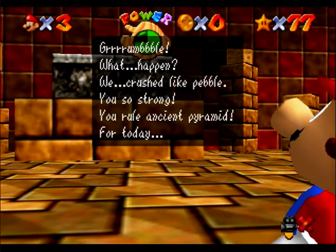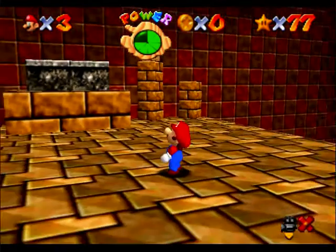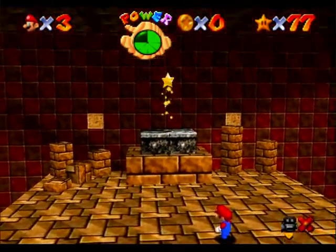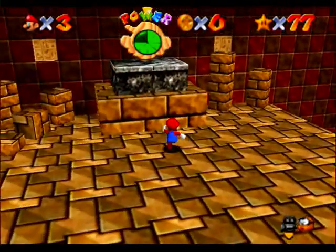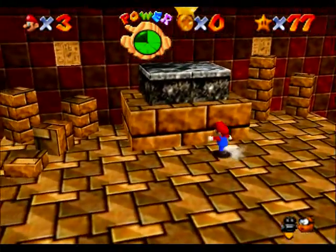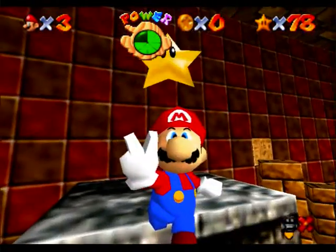We crushed like pebble. You're so strong. You rule ancient pyramid — for today. Now take star of power. We sleep in darkness. Here we go!